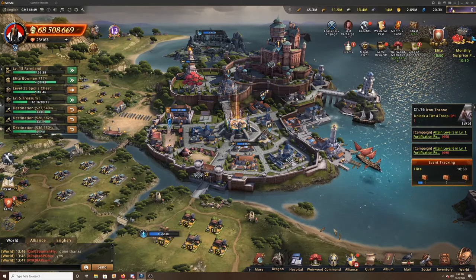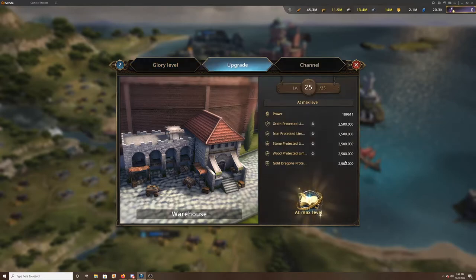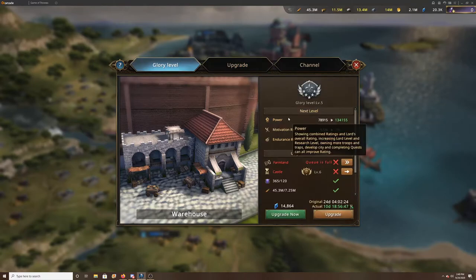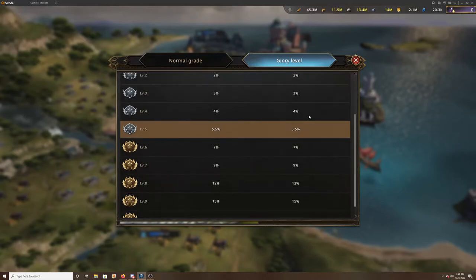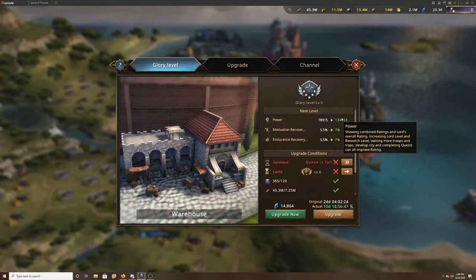The Warehouse is another good one to look at — specifically the glory level. Your resource limits increase to 2.5 million at level 25, so upgrade it to get to the glory level. Once there, you get motivation and endurance recovery bonuses — I'm at 5.5%, and I'm sure there are free accounts that have gotten it up to 7, 9, or even 12 if you really focus on it.